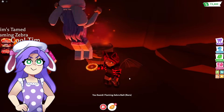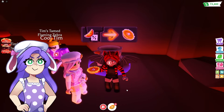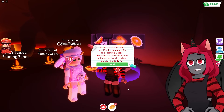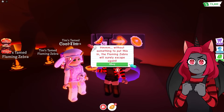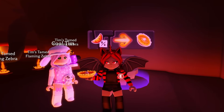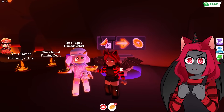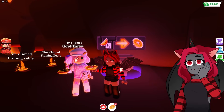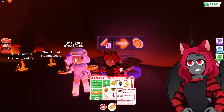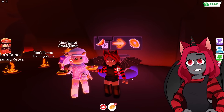Here it is, Cutie — the bait! Yay! It kind of looks like a pumpkin pie! I'm gonna click the screen to see if it says the same thing — yeah, it does say the exact same thing. Pull out your Ash bait — we now have two different kinds of baits. I have the flaming zebra bait and the Ash one, but Cutie's holding the Ash one out now.